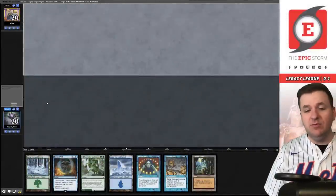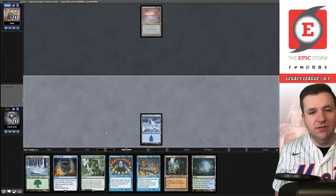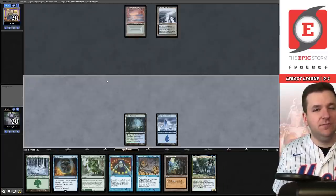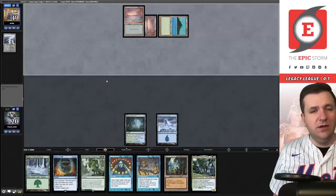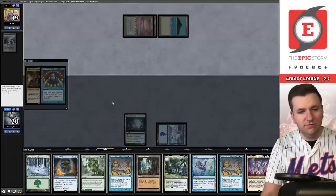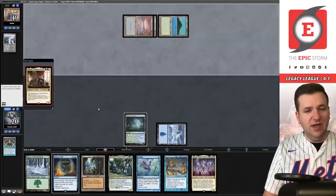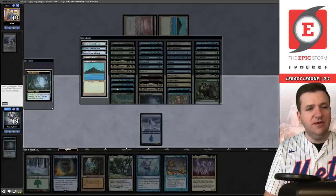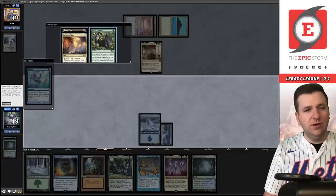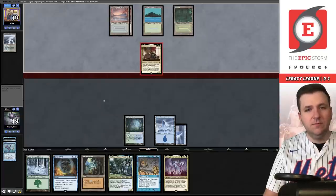Match number two, we're on the draw. We have Dream Halls and Force of Will — let's try it. Opponent plays Underground Sea, passes. Snow-covered Island, pass. Flooded Delta. Not really sure what they're up to. They play another Underground Sea and Tropical Island, then Leovold. I'll at least cast a Brainstorm. Another Dream Halls — let's get rid of Turn Timber and Dream Halls number two. I'm going to allow this to happen. We'll fetch, grab a basic, draw for turn, Ponder — I don't get to draw this turn but I can sculpt.